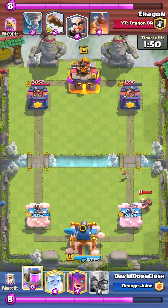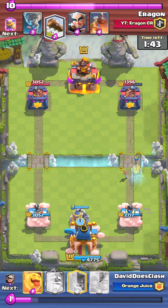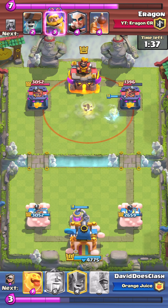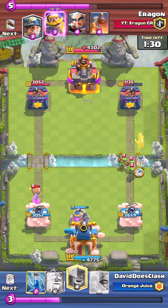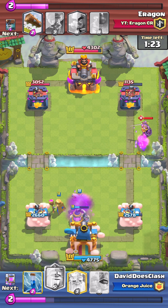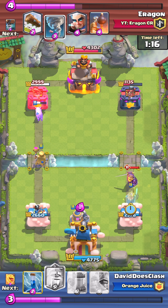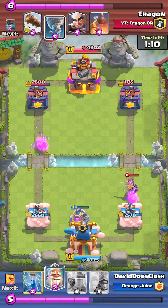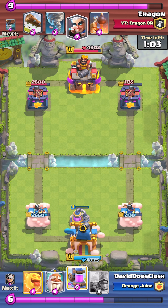We do defend against his push with a bandit plus zap, so that wasn't too bad. Most of my towers are pretty even right now so I'm not really concerned about chip damage, especially since I have so much damage on his right-hand tower. He places down a miner, which means I can't place down a pump after I defend it with this ghost. He does get a little bit of damage but I'm not too worried. Ghost does get a hit and he did misplace his tornado a little bit. The freaking evolved knight is so powerful - he shreds my ghost on my side of the arena and I do take a lot of chip damage. That is unfortunate. Evolved cards are just busted.